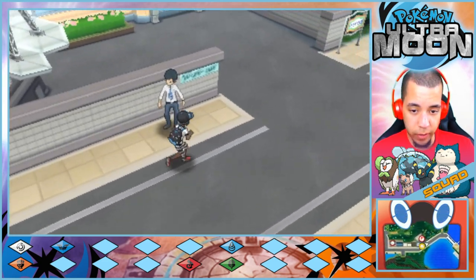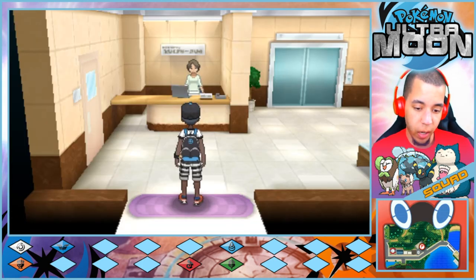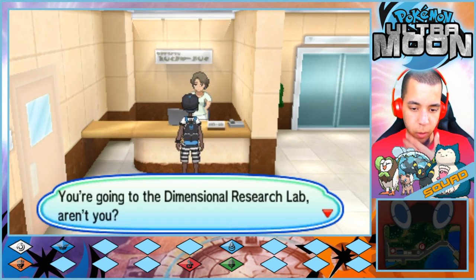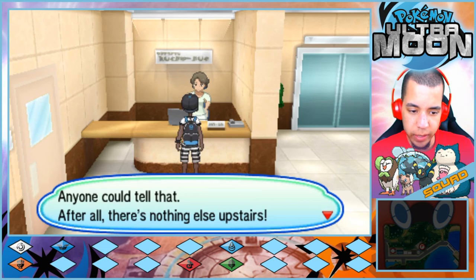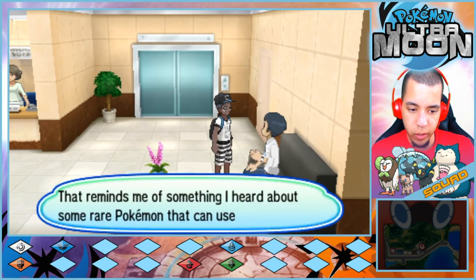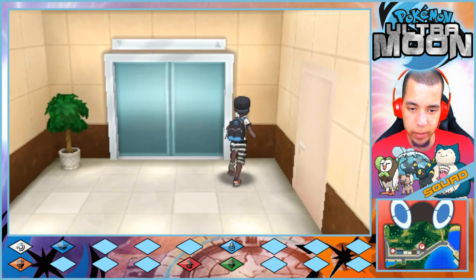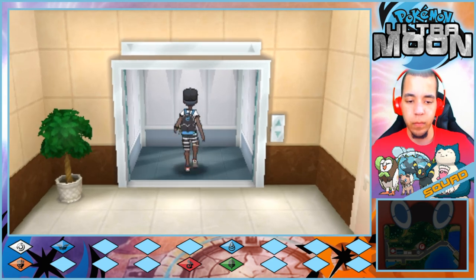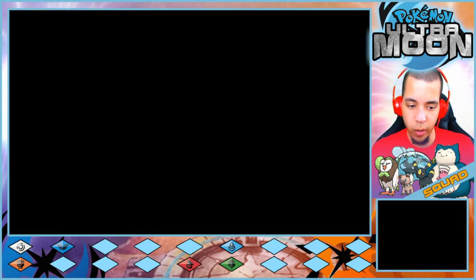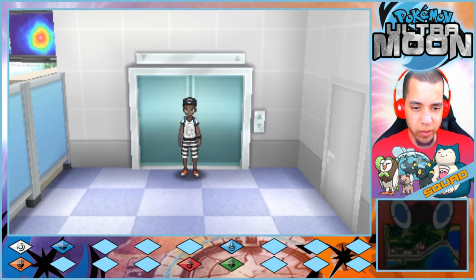Before we go take on the Kahuna of this island, we are going to backtrack with our Lapras. I just walked in here for the first time. I went to the Dimensional Research Lab, aren't you? Anyone could tell that — after all, there's nothing else upstairs. Dimensional Research, huh? I don't really want to read everything out loud, but then I kind of do want to read everything out loud.